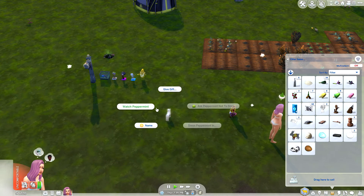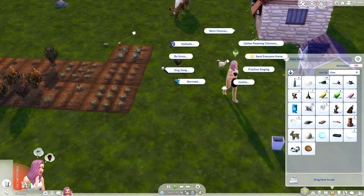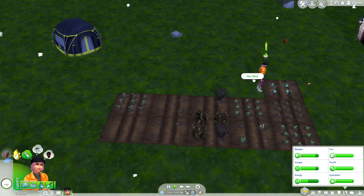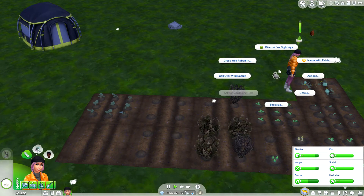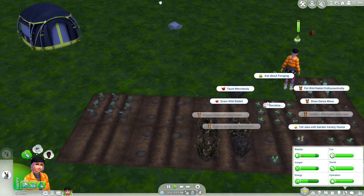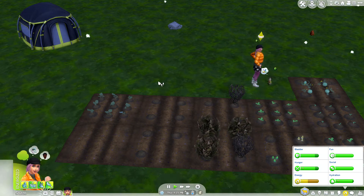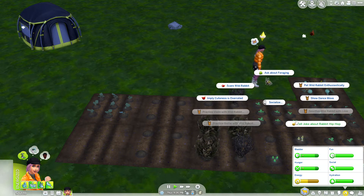Peppermint, I need you to get out of my lawn, please. You're cold because you refuse to actually wear clothes in the winter — it's a daily occurrence with you. We need to become friends with this rabbit. I'm gonna give him back his outfit. We're gonna try again. We're gonna discuss fox sightings. And we're gonna pet him enthusiastically — he's gonna like it. Oh look, he actually did love it! See? This is our friend. Tell joke.